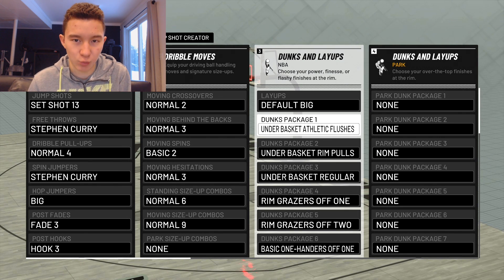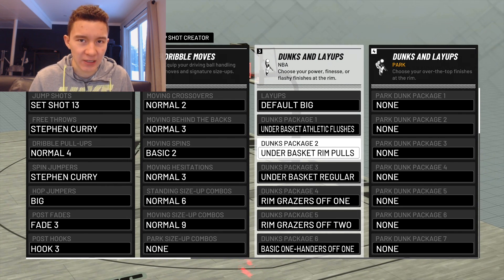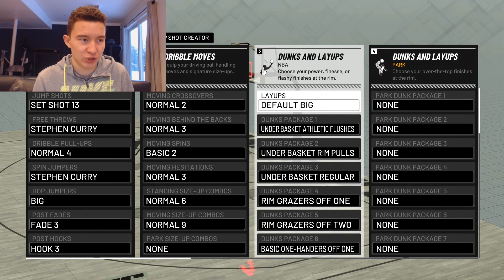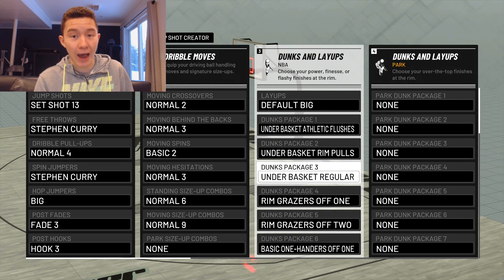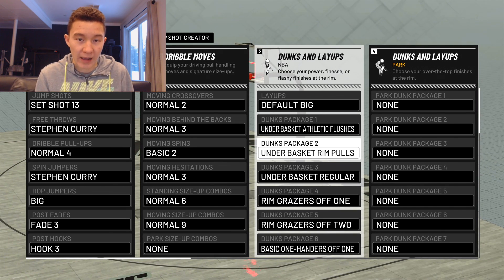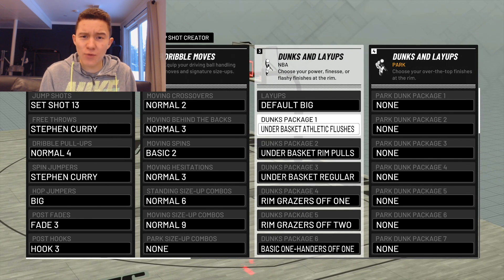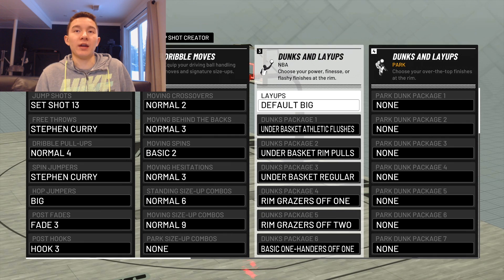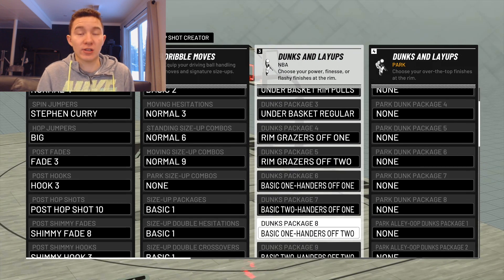Now dunk packages matter a lot. My personal experience is that the higher you put a package on the list — out of the 15 slots — the more likely you are to get that animation. I put all of my under-the-basket dunk packages at the top, because if I get past somebody with a post move or I'm in the paint, I want the best animation possible and I don't want to get blocked. Even on my play sharp, I have one under-basket dunk and I put it as number one — it works out really well. I'd rather dunk than lay it up if I'm already in the paint.